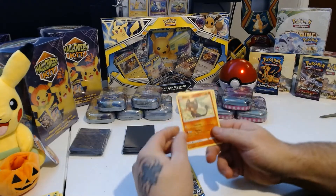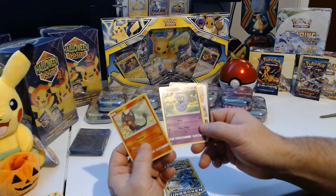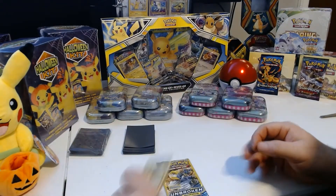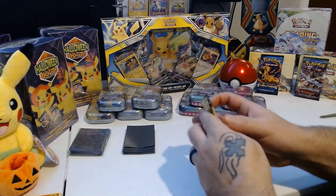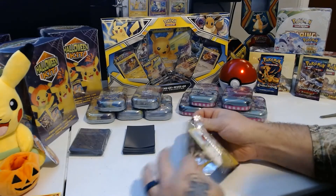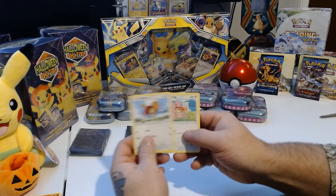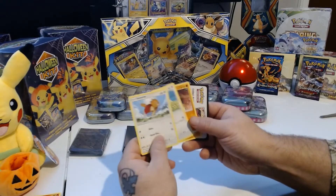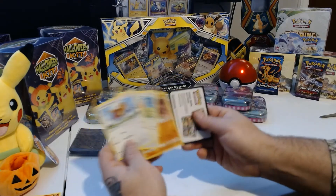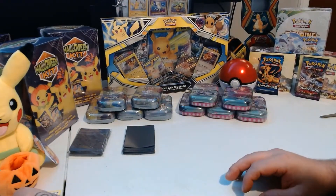I got a Litten as the first card. An Arbok, which is a Non-Holo Rare, and a Triple Acceleration Energy. We got one more pack here. At least we know we can get Non-Holographic Rares in here — let's see if we can get any Holos. I will pick up some more tomorrow and try, because I am curious if maybe I just got a couple bad packs. If you guys have any information on that, just send me a comment. We got a Spearow, Lickitung, and a Gliscor. And that is it for those — nothing so great. Still, I got some cards I do not have, since I'm just now restarting my collection.